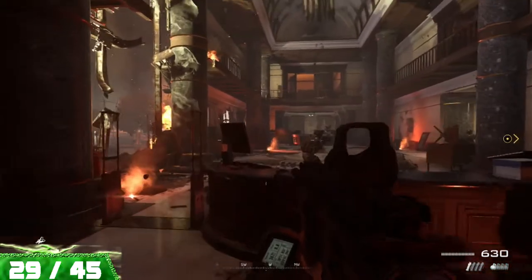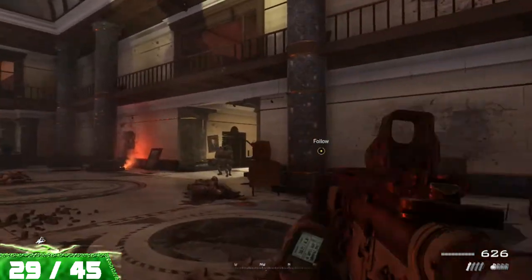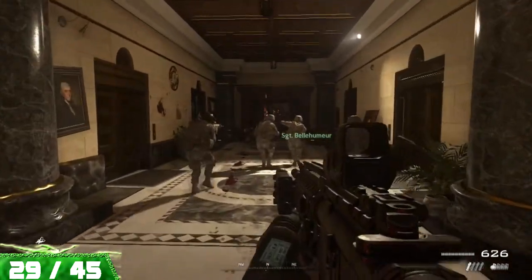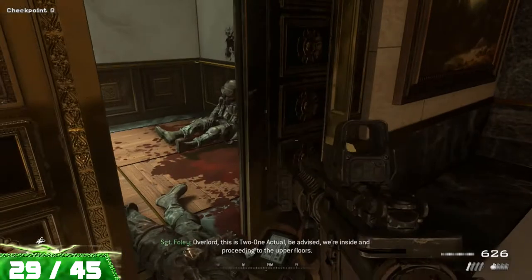We have two more collectibles to get on the mission Of Their Own Accord. As you head into this building and come through the lobby, you're going to notice these elevators. The second elevator on the left will be opening and closing — head on inside to find your piece of intel.